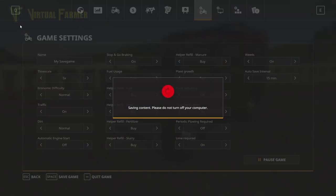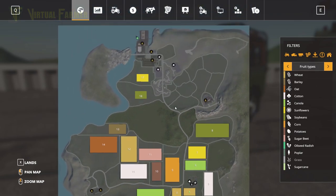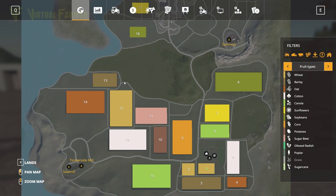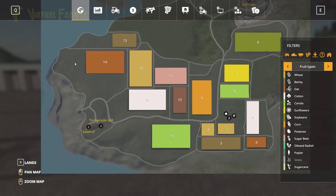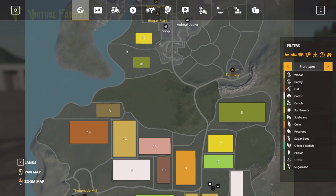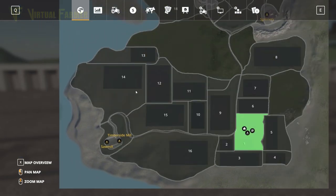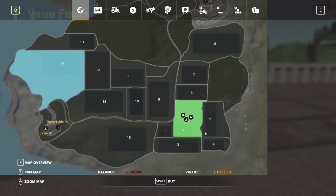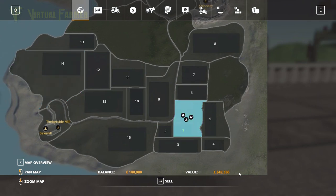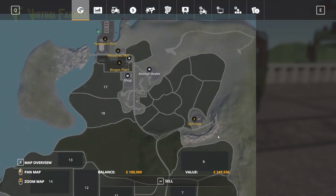Let's have a look at the map itself. It's not a map that takes too long to go around. There's a large area of what appears to be forestry, but you can also see my issues with the fields — there's a lot of wasted space where extra fields could have been added in.